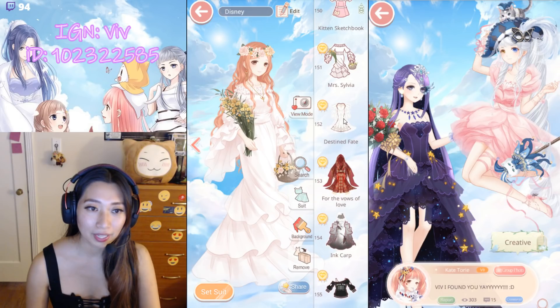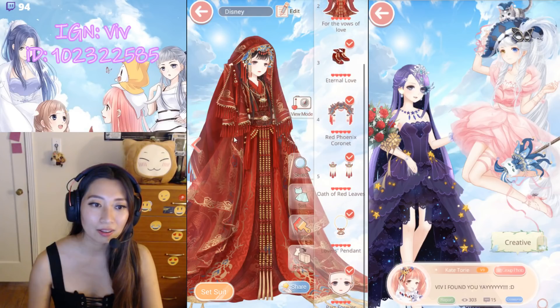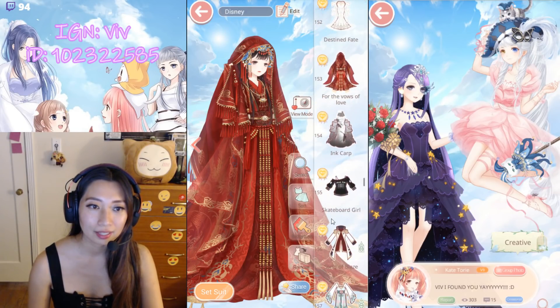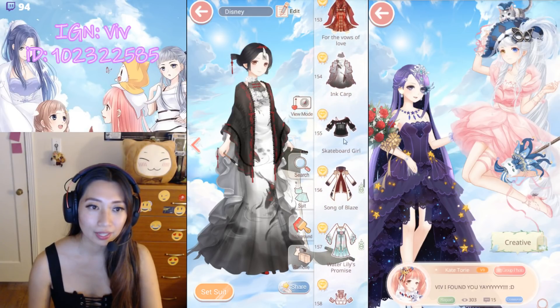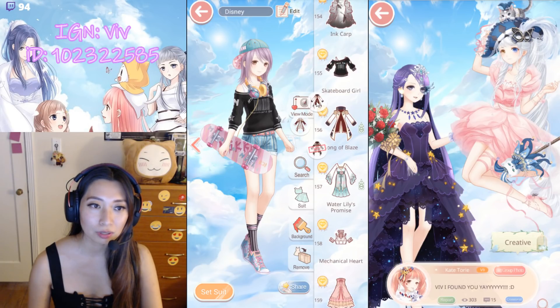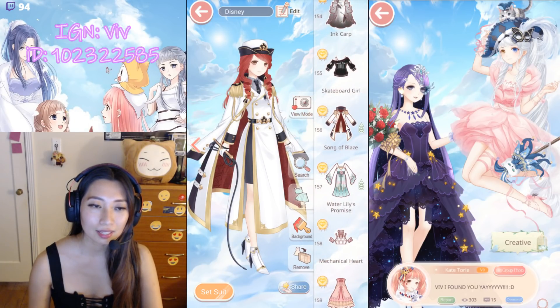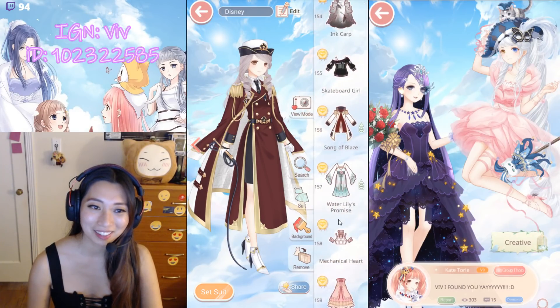And here are some wedding dresses. Destined Fate and for the Vows of Love. Ink Carp — a recharge suit. Skateboard Girl — chapter suit. Song of Blaze — I finished two of the colors here. This is a chapter suit. I cosplayed the heck out of Alexander Hamilton with this suit.